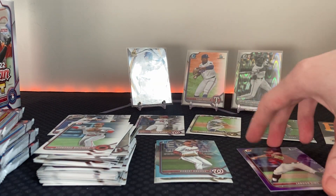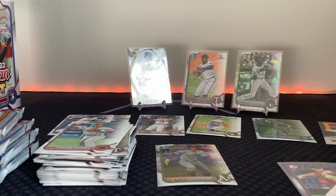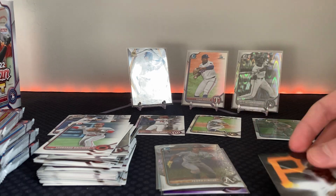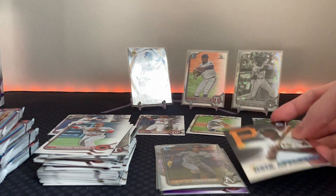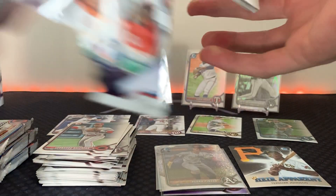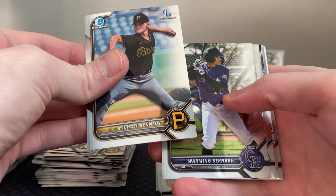What a box so far! We're getting color, we're getting numbered cards, we're getting speckles, we're getting great inserts of great players. Chase DeLauter is amazing. Let me look up this heir apparent quick — heir apparent insert one out of 105, okay, so it's not that rare but still a cool insert. I love Bowman, can't wait for 2024. The draft was probably the best. Norman Burnable — that's a good one.